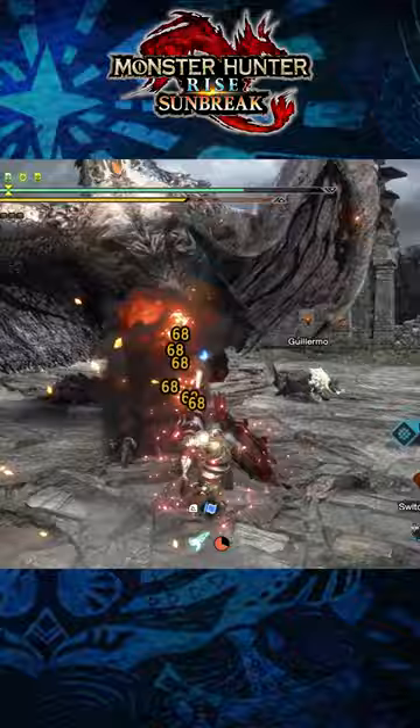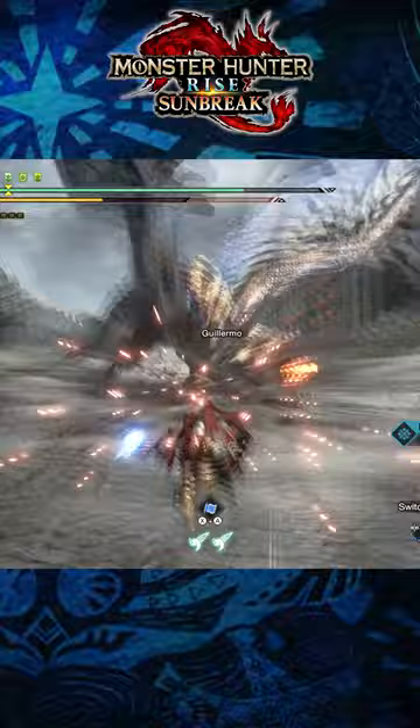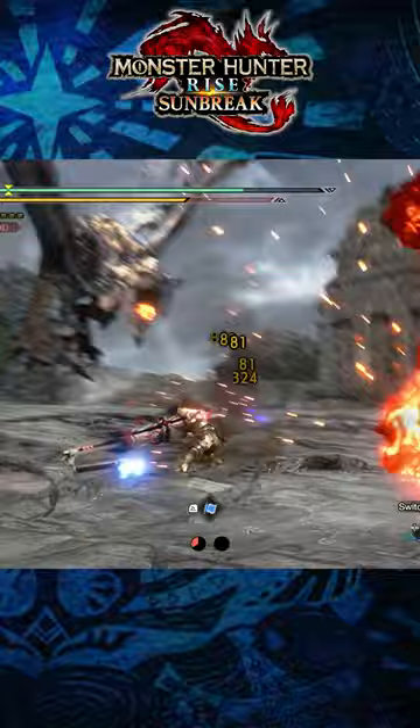Finally, when it comes to the gunlance, sharpness is very important. You need decent sharpness in order to use your shelling attacks. If it gets too low, you won't be able to use them, hurting your damage output. So taking skills like handicraft, speed sharpening, or especially protective polish are incredibly useful for the gunlance. Those were three tips for the gunlance in Monster Hunter Rise Sunbreak.